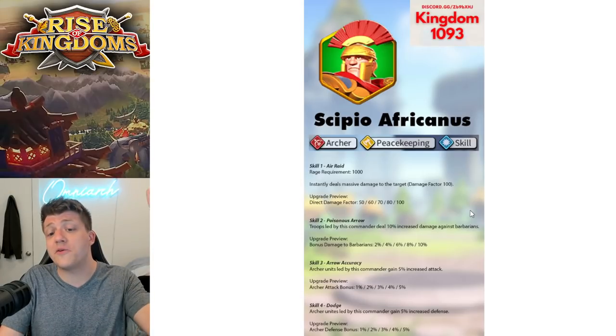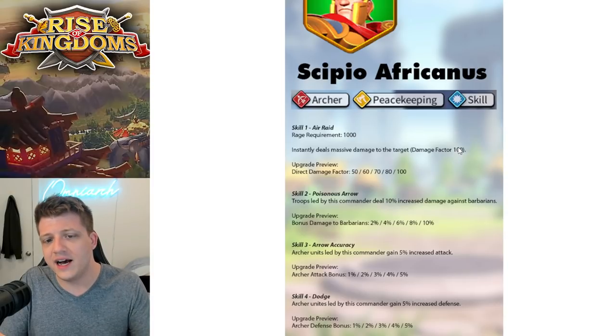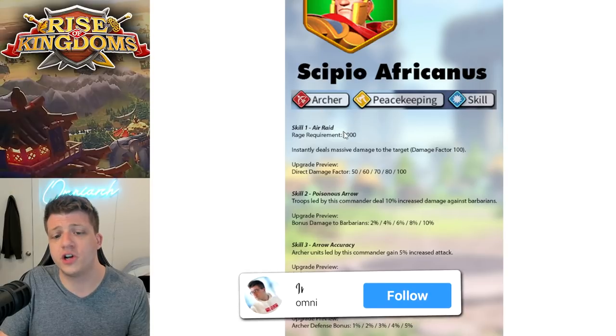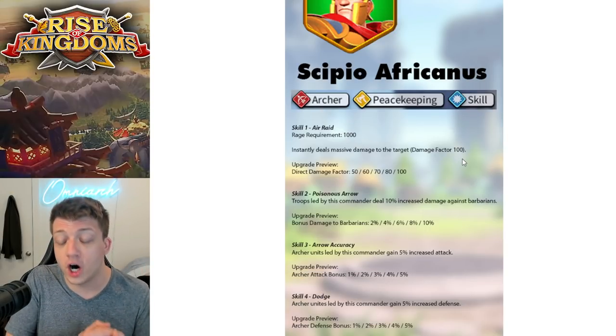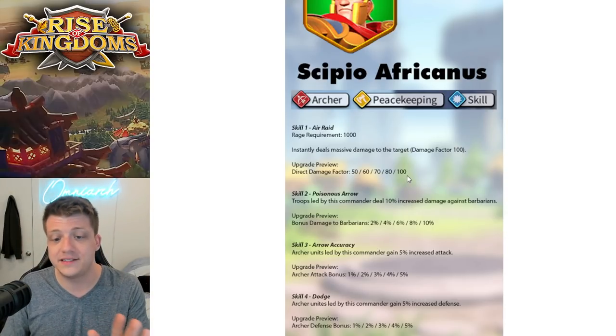Let's get right into the skills for the green, the advanced version of CPO. The advanced version of CPO is an archer, peacekeeping, and skill-based commander. Skill one is called Air Raid with a rage requirement of 1000 — it instantly deals massive damage to the target with a damage factor of 100. Wow, boys, you better watch out. We got a 100 damage factor, and that's the highest it can be.